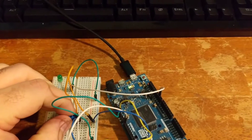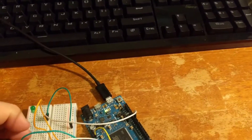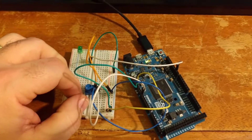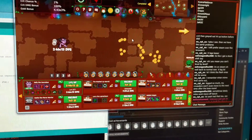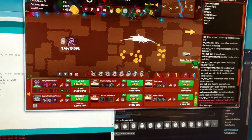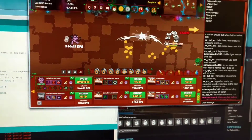What happens is, I've programmed it so that every some delay seconds, based on the reading of the potentiometer, it both flashes the LED and issues a click on the mouse to cause a click in the game. So as I increase the value of the potentiometer, my clicks get faster and faster and faster.